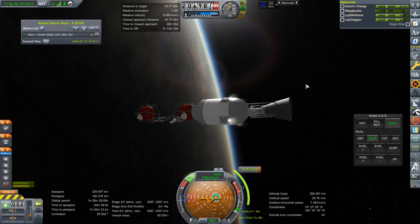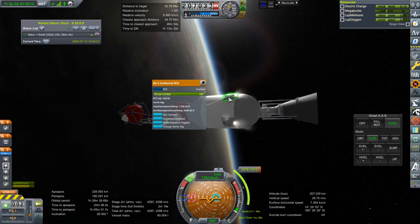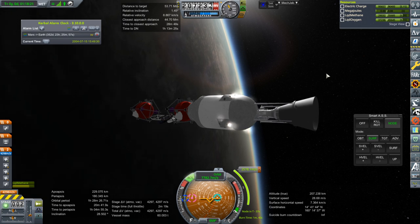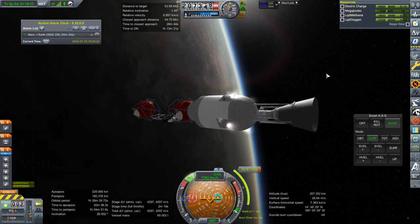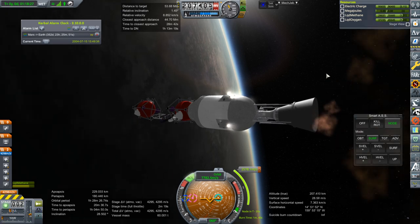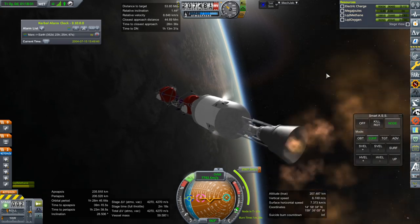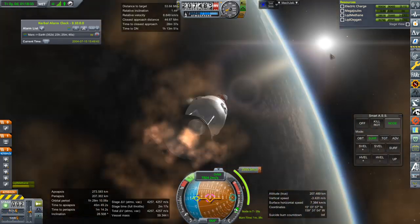Among the changes I really need to remember to make is to give these thrusters more power. They're so underpowered because they're operating at very low chamber pressure to ensure they can fire as much as they do — they only operate at 20 psi right now.